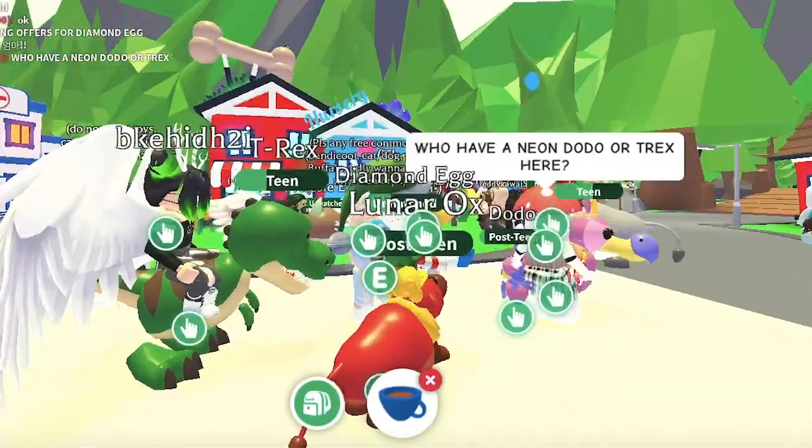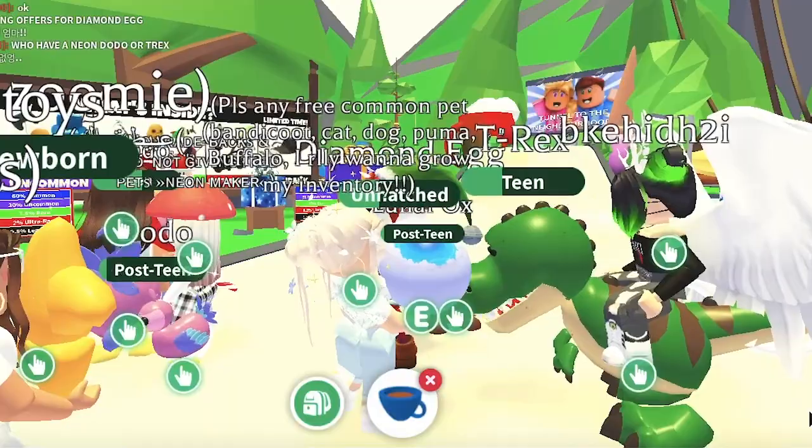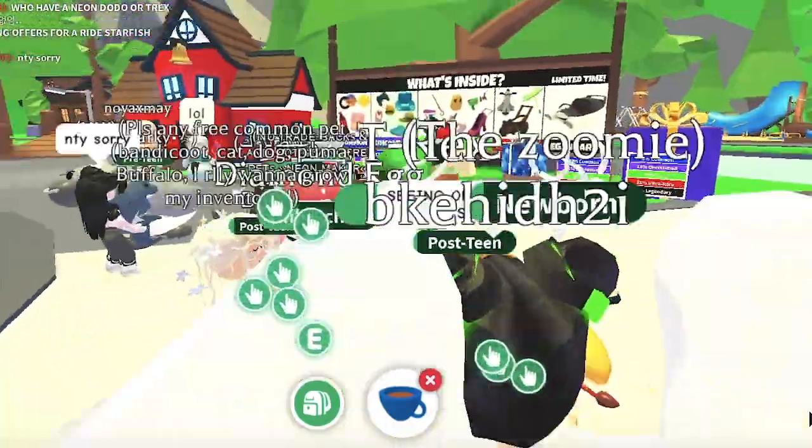Trivia: The Red Squirrel's vehicle counterpart is the Squirrel Car. It is one of the only pets in Adopt Me that have a color in their name, with the others being the Red Panda, Black Panther, Brown Bear, Blue Dog, and the Pink Cat.